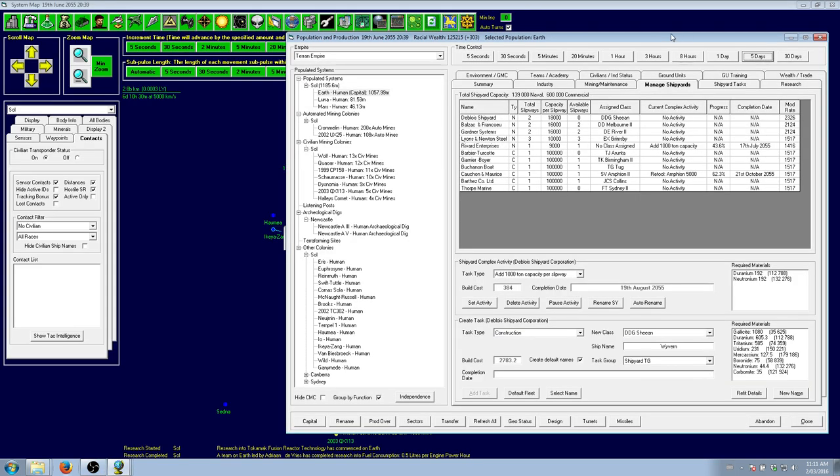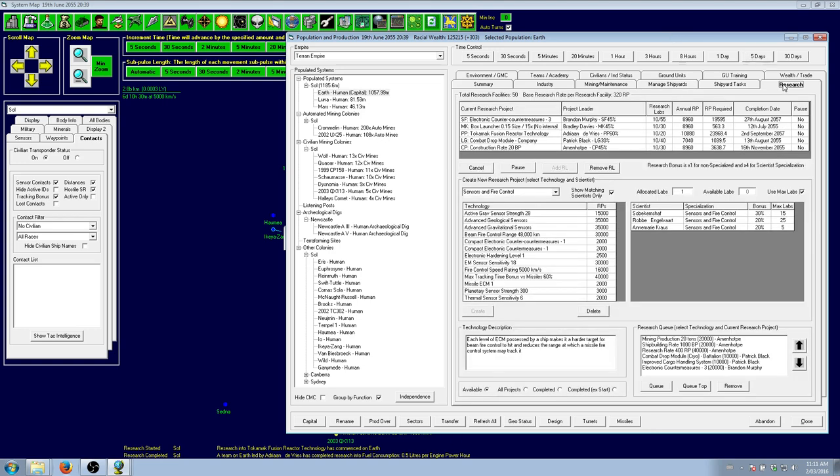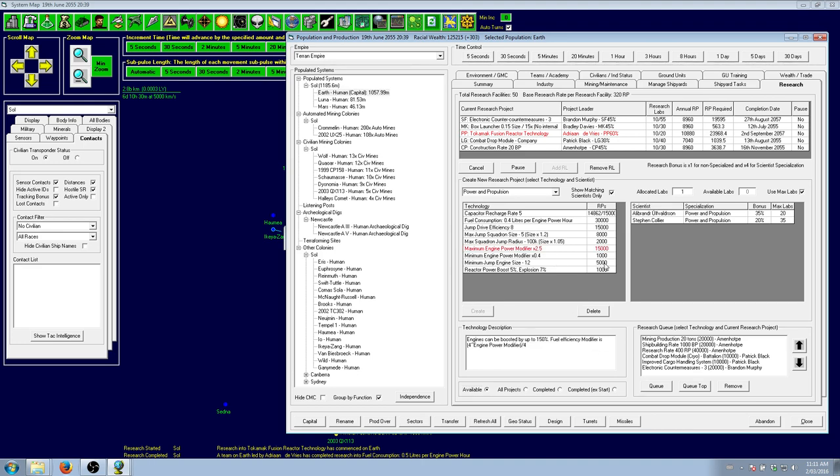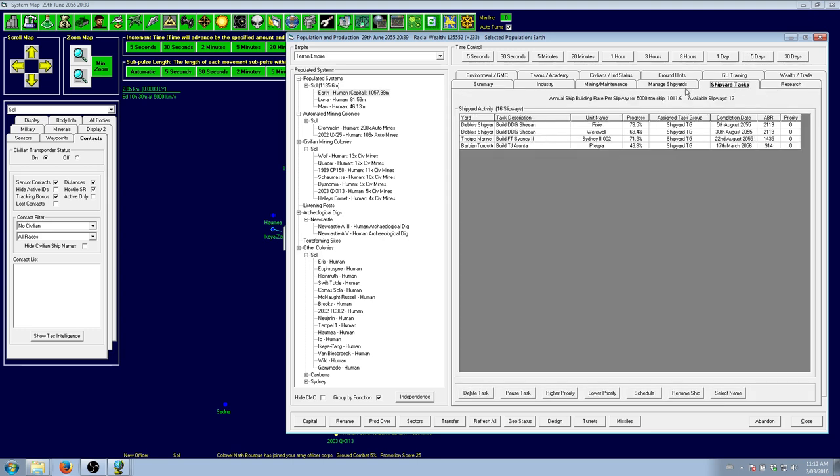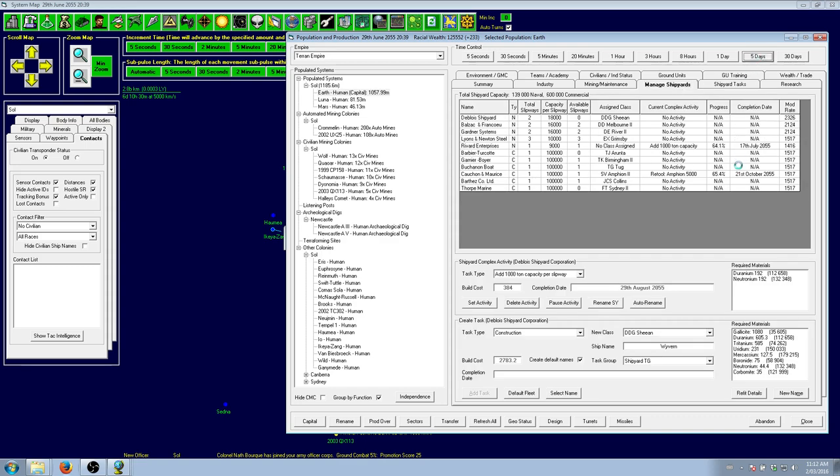Still recording — going to be extra paranoid nowadays. That's 0.5 liters engine power, which is great. Now we're starting work on the Tokamak fusion implant, which is going to be nice. We do want the capacitor so we'll queue that up next, and we'll switch to the engine research so we don't waste any research points. The fusion and reactor tech is going to take about two and a bit years, and then on top of that the engine tech will take about the same. No holding breath there.